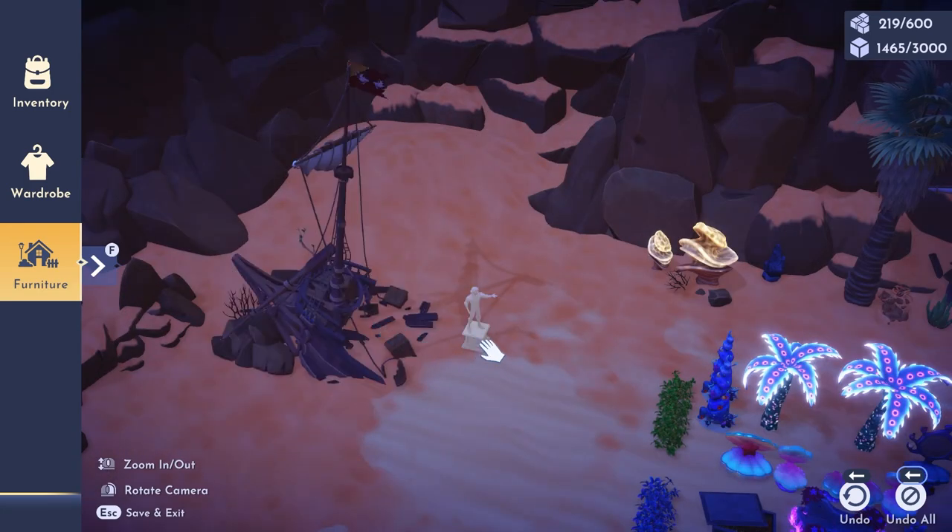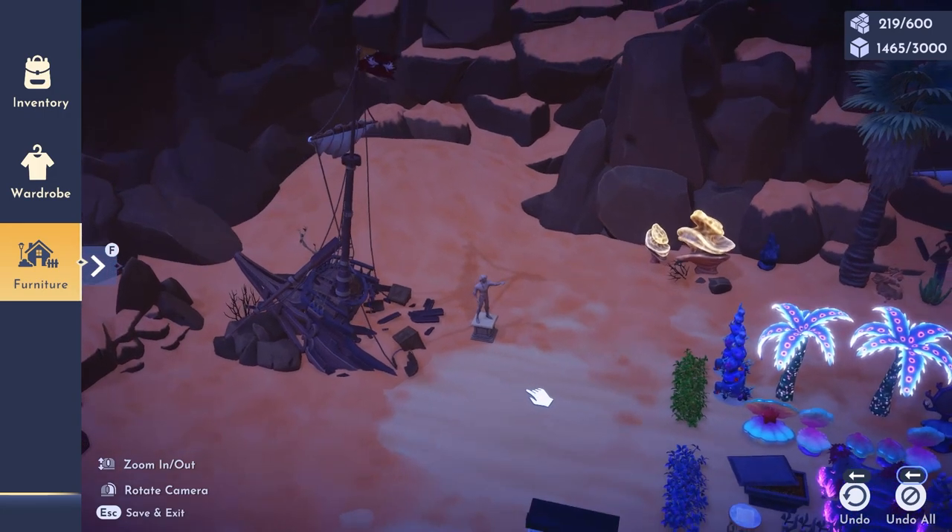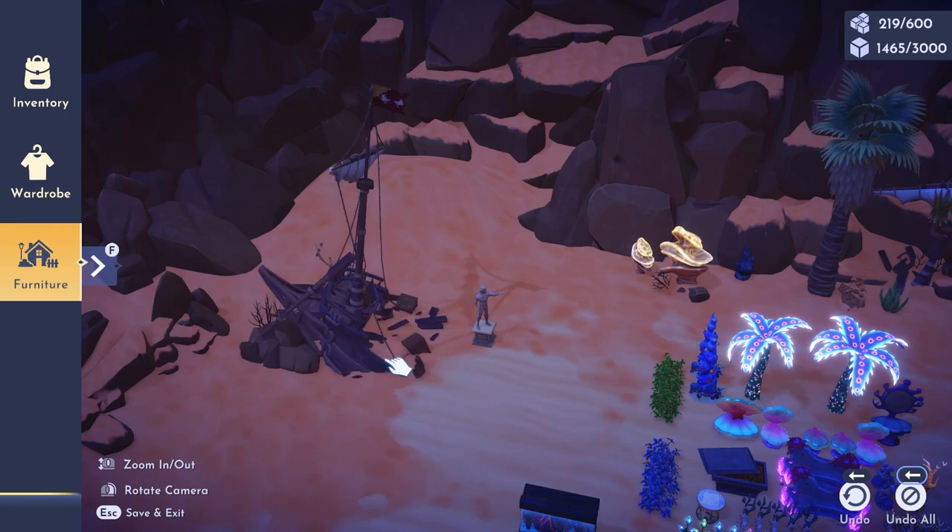I really like the look of the shipwreck — like the statue kind of was on the boat when it wrecked, and Ariel finds it and kind of likes to come here and think about what life would be like with Prince Eric. That's kind of the vibe I was trying to go for, but you could also make this image without the shipwreck item and it would work just as well.